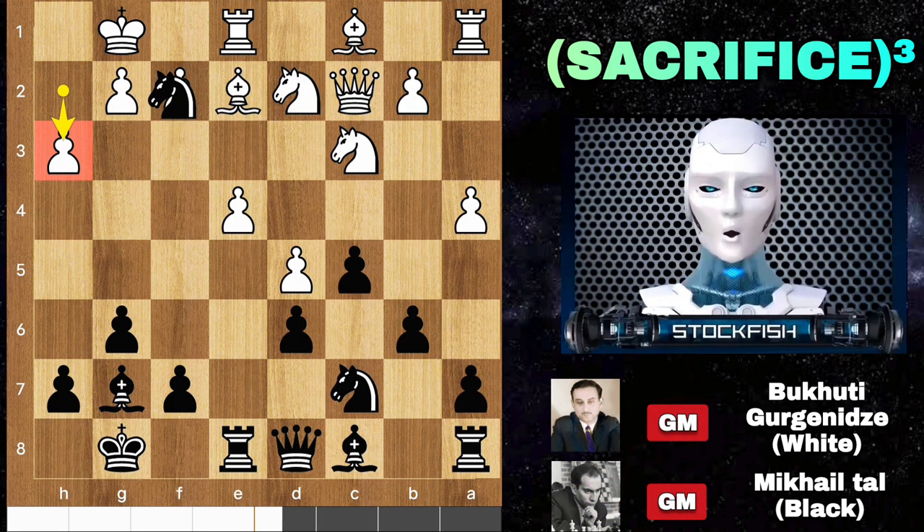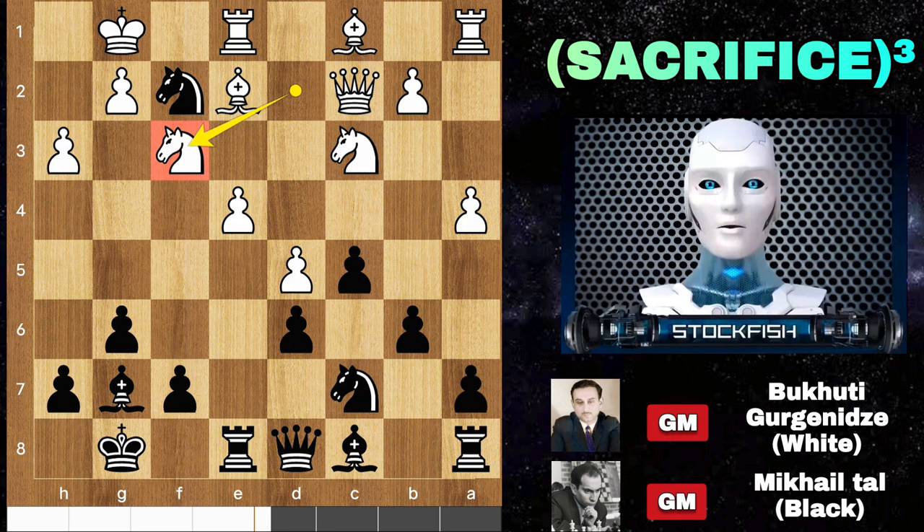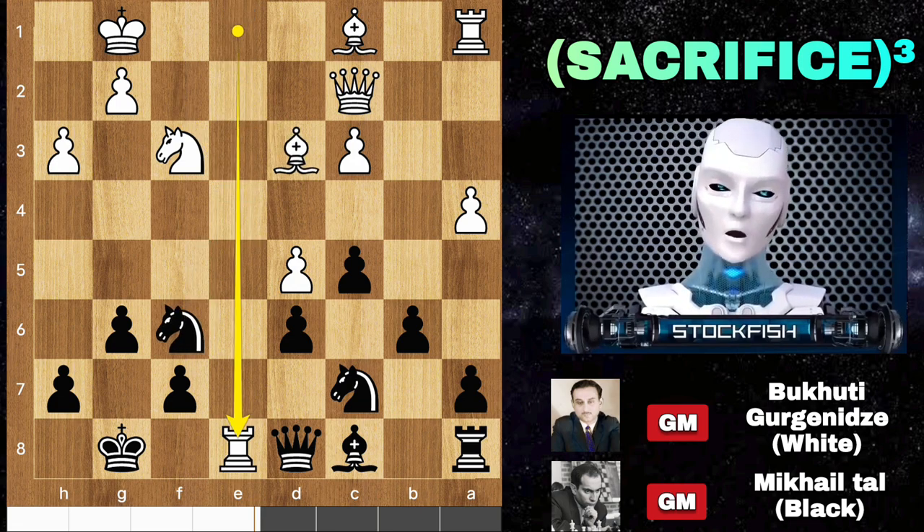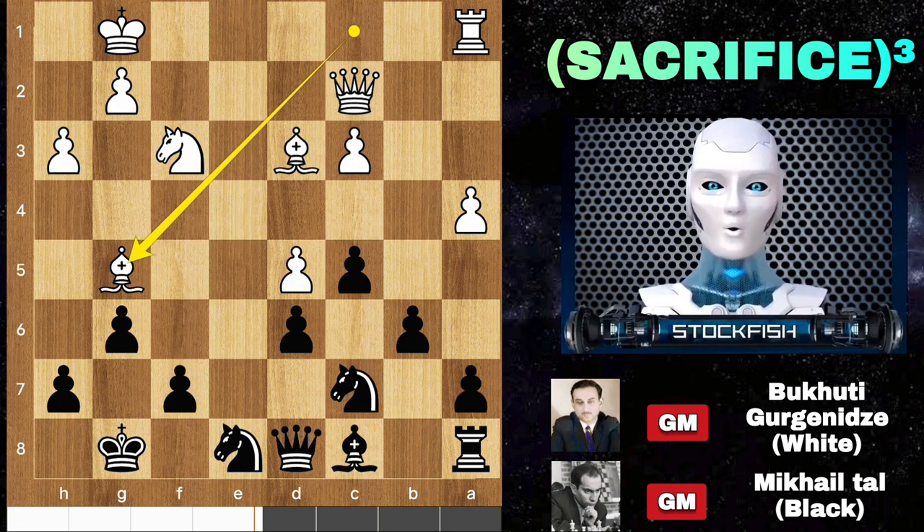In this position, can you find a brilliant move for Tal? If you find knight takes f2, then you are absolutely right. The best move for white here is to play knight f3, not to capture the knight. So after bishop takes, takes, knight takes bishop, takes, bishop g5 — the game would continue with neither side having an advantage and would likely be a draw.